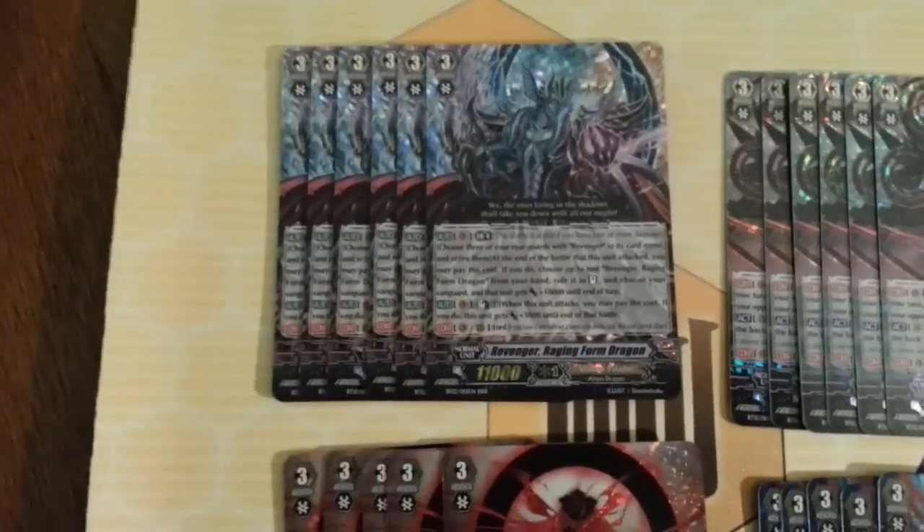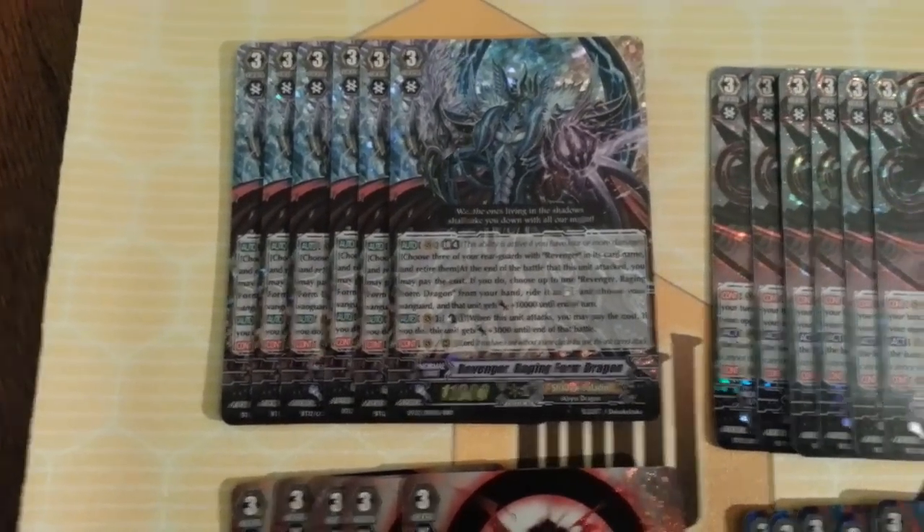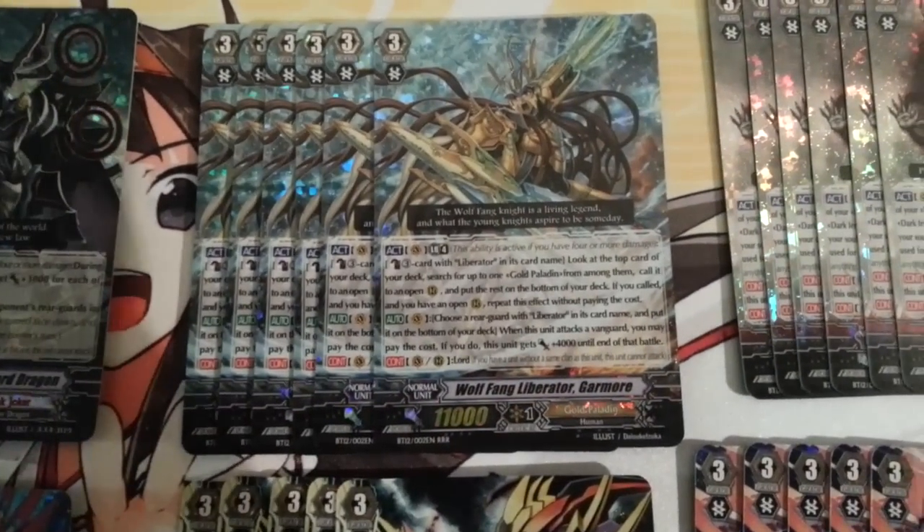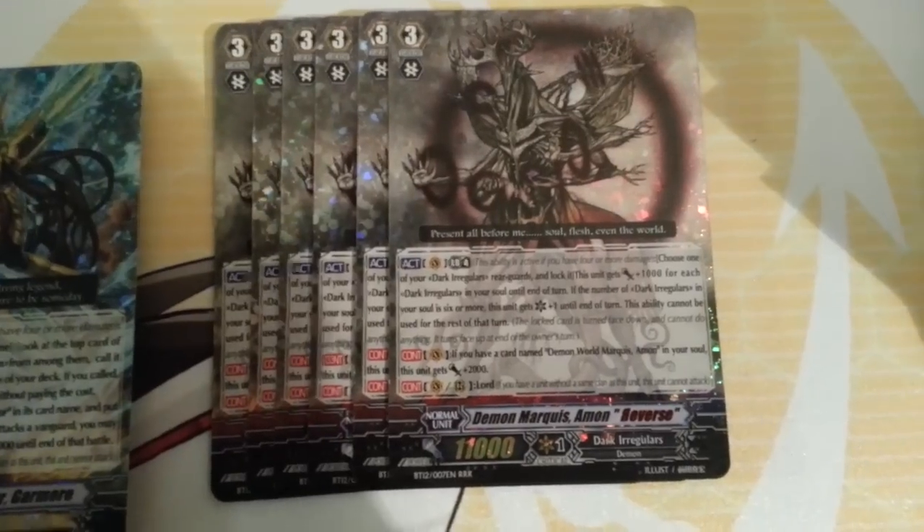Let's start up here, I've got 6 of the Form Dragons, 6 of the Nebula Lords. We got 6 of the Garmors. And 6 here of the Amon Reverse.